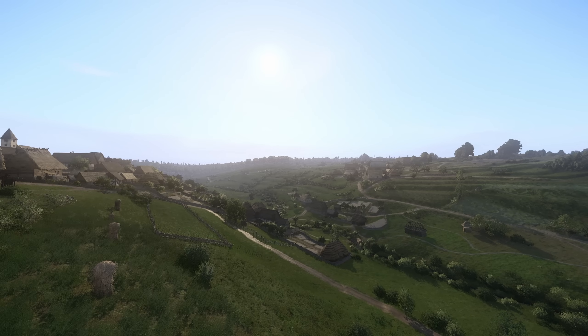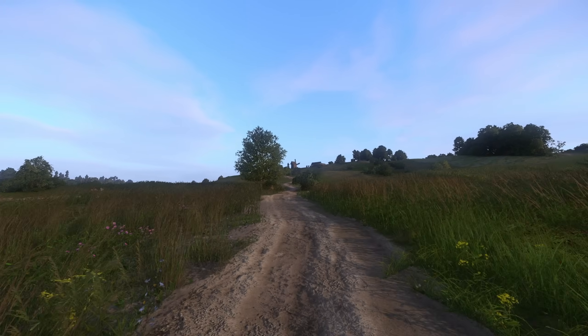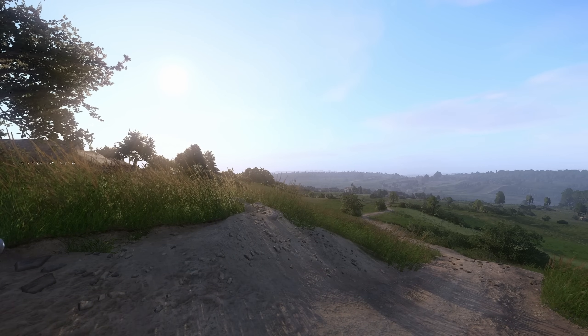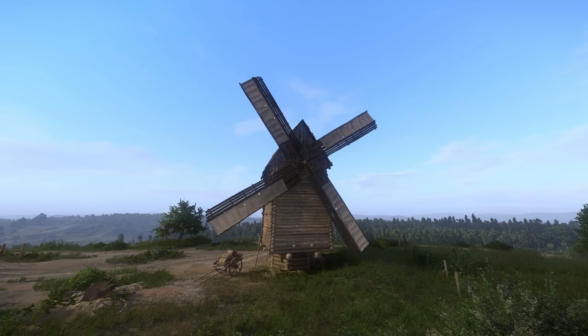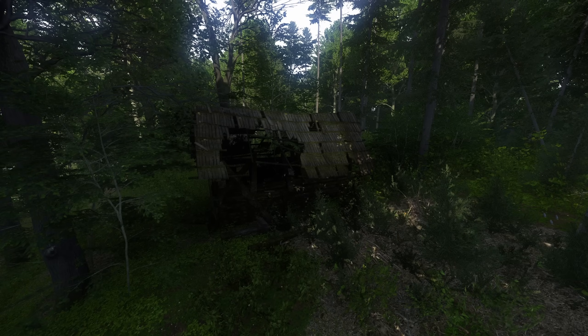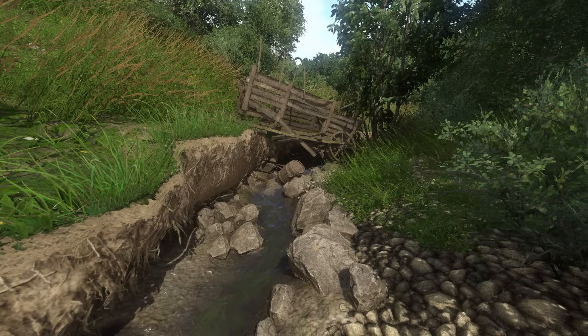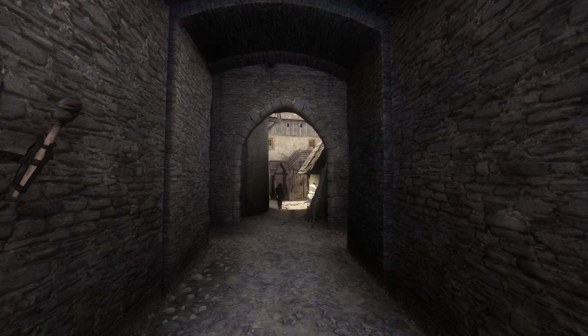Kingdom Come: Deliverance is a beautiful game, for several reasons. Let's take Henry out on a walk and find out why. The game world is a collection of rural settlements, with plenty of fields and forests in between. Along the road northwest out of Užets is a windmill. This rendition of Bohemia has the most detail I have ever seen in a video game. The world is full of hand-placed cabins, streams, willows, mining operations, rocks, even pebbles, and these things don't exist for any other reason than they likely would have done in those places nearly six centuries ago.